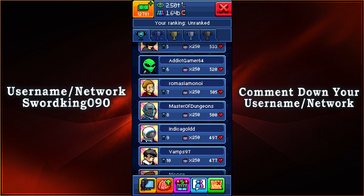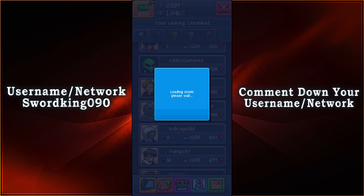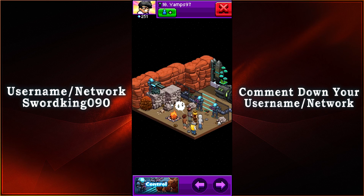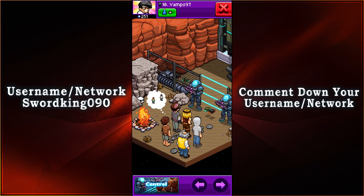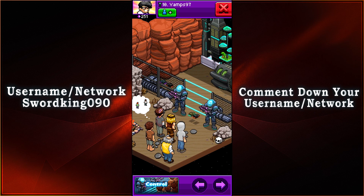So let's go ahead and take a look at VAMS97 with 477 votes at rank number 10. Let's see what your control room is. It looks like it's more of an outside area where there's a mountain side — we have a guard with the turret, and then we have prisoners here. That actually looks kind of nice, and look at those little tiny cars too.